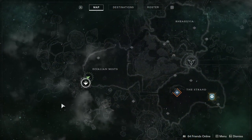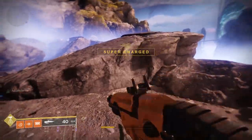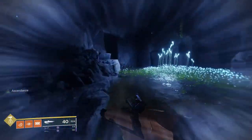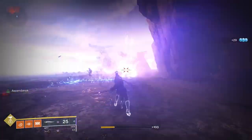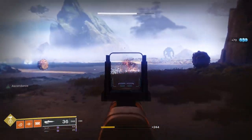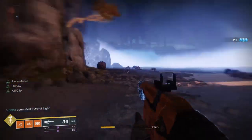We'll start at the drop point for the Dreaming City. Turn around and you're going to head into the Lost Sector. Clear out a bunch of the enemies first, then head to the second rock with a tree on it. Facing the tree, the first platform will be on your right. Scale up for your first chest. These chests give soft cap level items along with some materials and glimmer.